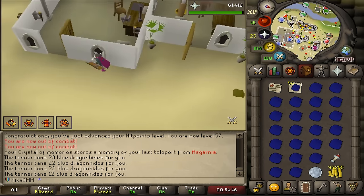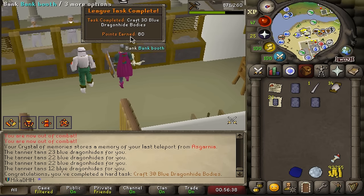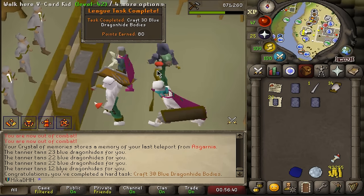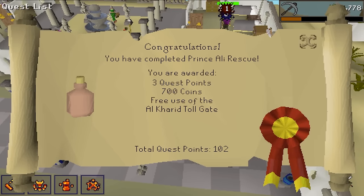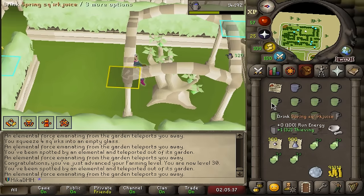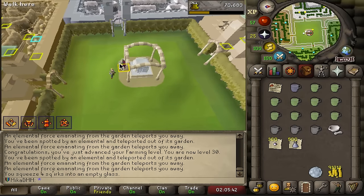If my calculations are not wrong, I have enough blue dragonhide to finish off the task. Also basically got all the way to 45 prayer in the process. And now the most fun thing — I can do this and then this and then this. Oh, it's so satisfying. I'm so happy I took this relic, it is just so cool. Let's craft all of these and see if that's all we needed. There it is — craft 30 blue dragonhide bodies. It's a big task. And now I'm going to go do Prince Ali Rescue — that's Prince Ali completed.